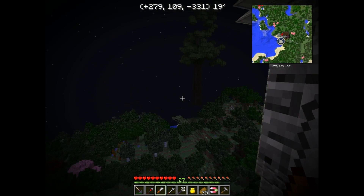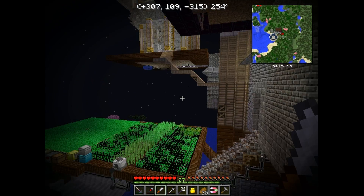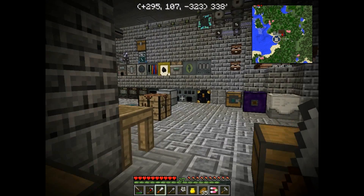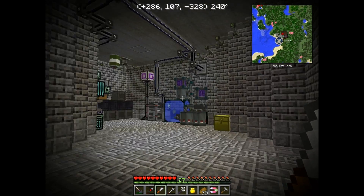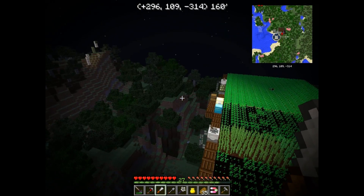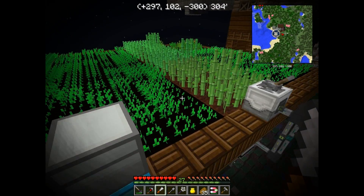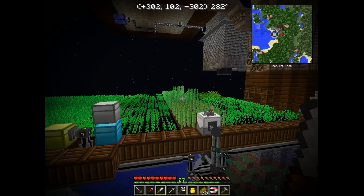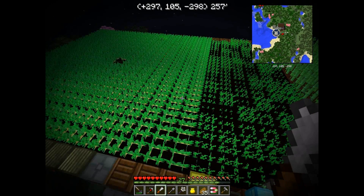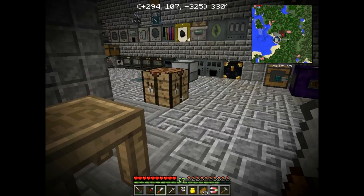Down here on this level is the industrial factory — just a typical, pretty boring structure. Still working on all the details, but I've got all the machines down here. The central tower is just a central tower — it'll allow you to get up to the different levels and different platforms. I've got the gardens out here. This one garden by itself will not keep up with fuel consumption, because this is what I'm using to fuel my base. I have to turn on this second one every now and then to boost production.